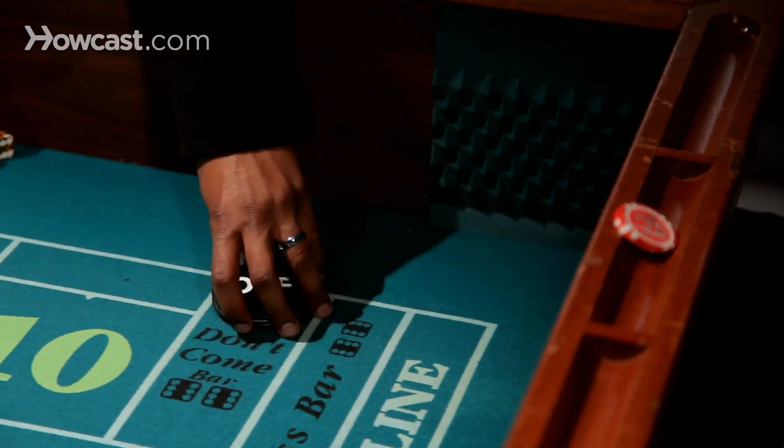This puck goes in the off position. When we're in the off position again, then we're in the come out, and you roll a 7 or 11 again to win another bet. And that is the basic rules for craps.